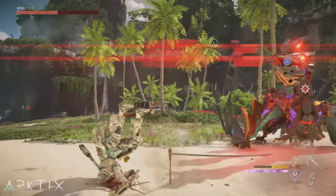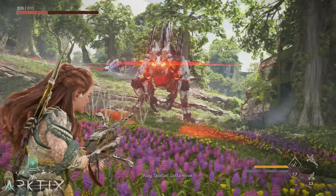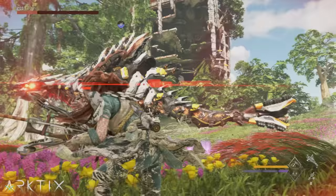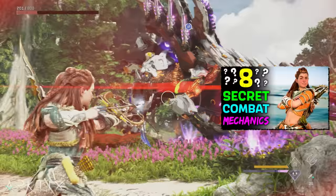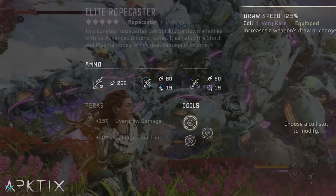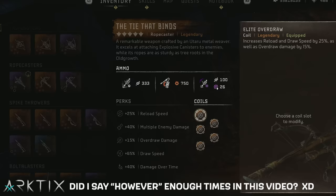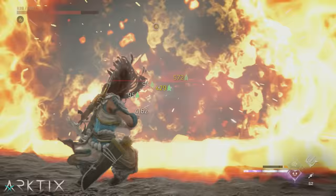Ropecasters have recently been in the spotlight because of the new legendary one in the Burning Shores — though in the base game, the elite ropecaster is still very strong. Ropecasters draw very slowly, so it helps to load them up with draw speed coils. You can also draw more quickly with the hidden quickdraw mechanic by sliding while drawing. Once you get the elite overdraw coils from the Burning Shores, I would definitely load up on those, since they boost reload and draw speed plus give you some extra overdraw damage, which will also boost the explosive canisters on the new Tie That Binds.